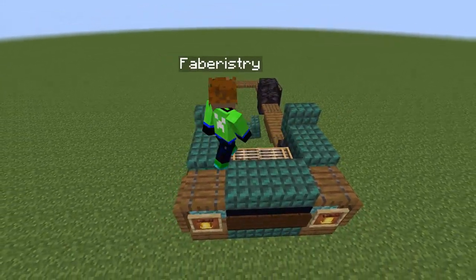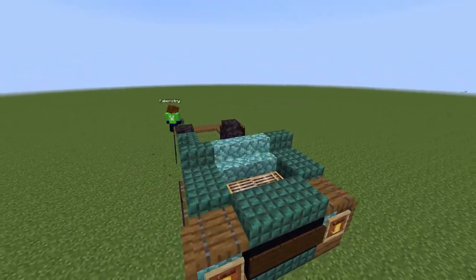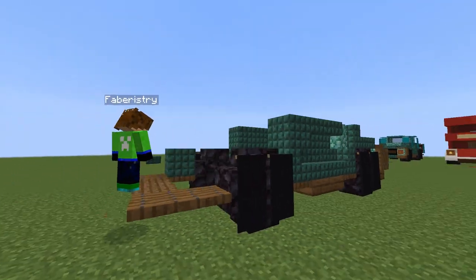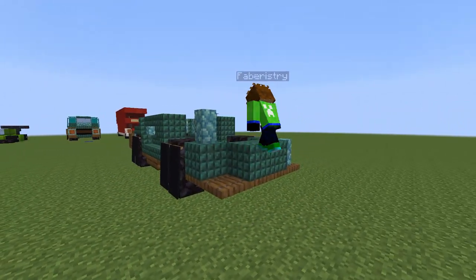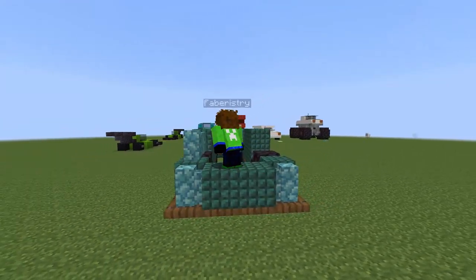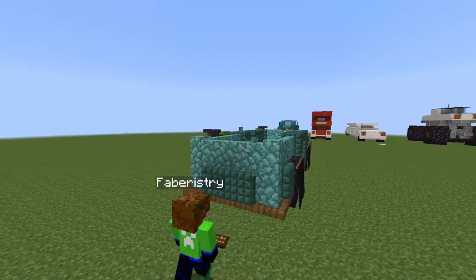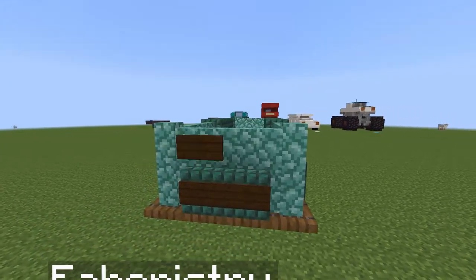On top of the wheels place one dark prismarine slab and one dark prismarine stair, then connect the two dark prismarine stairs by placing normal prismarine stairs. On top of the slabs and trapdoors place dark prismarine stairs in the formation shown — do this on both sides. Then place dark prismarine blocks next to each of the wheels on the trapdoors as well as in the centre at the back, and place prismarine walls on the remaining trapdoor blocks.